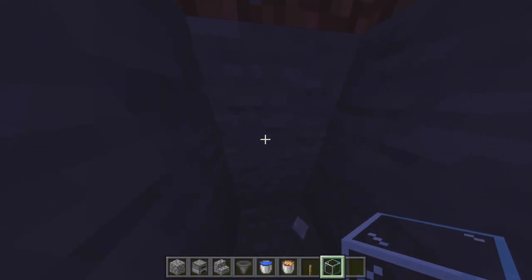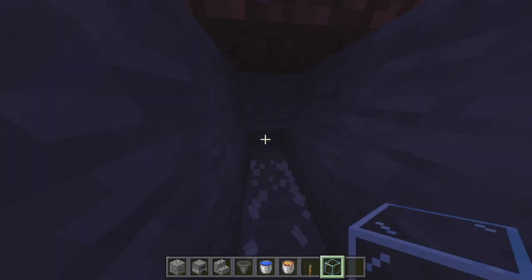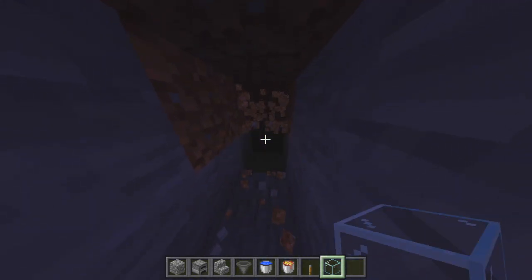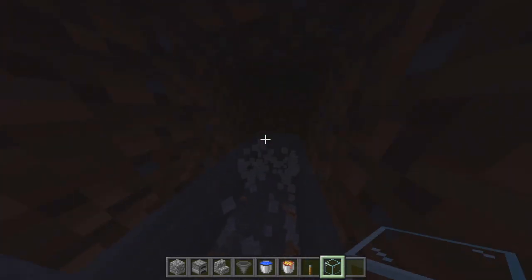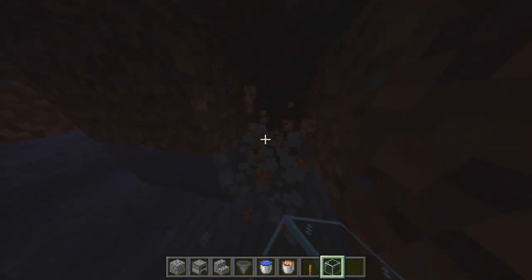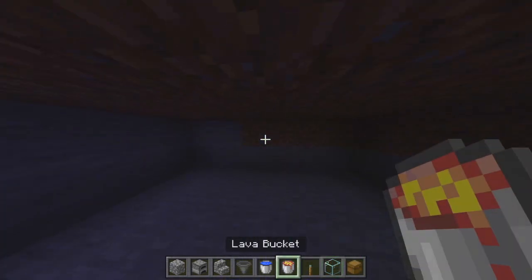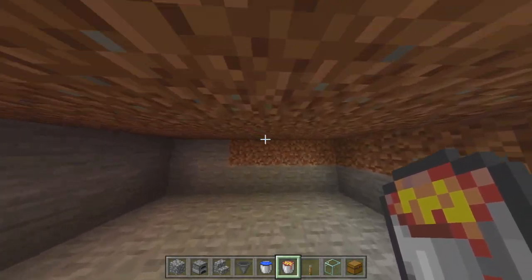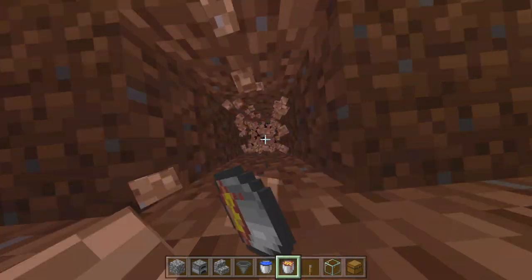When you stand on this fifth block, you're going to be doing a six by four area — so just forward one, two, three, and then one, two, three, four, five, one, two, three. Just break that out. Then let's get a bit of lighting going in here.